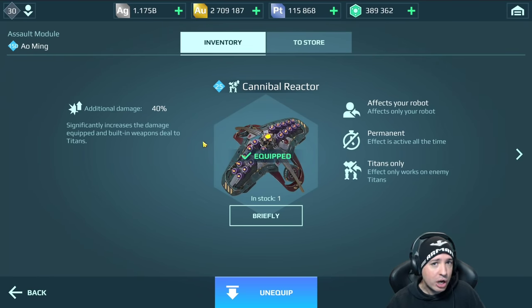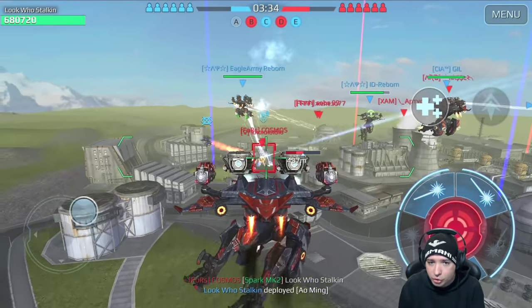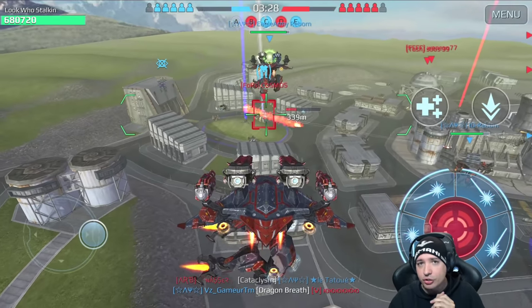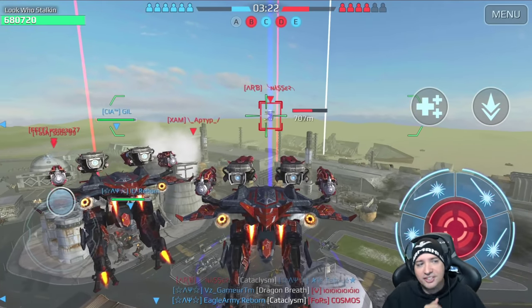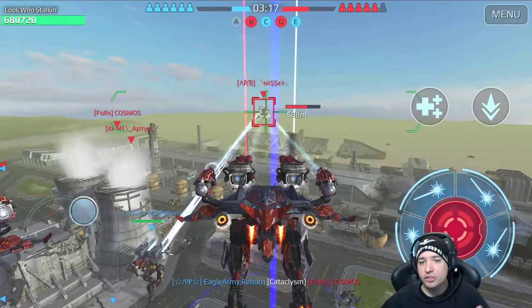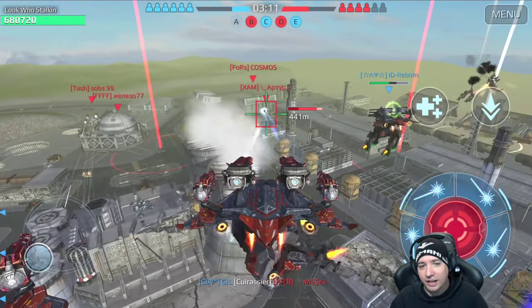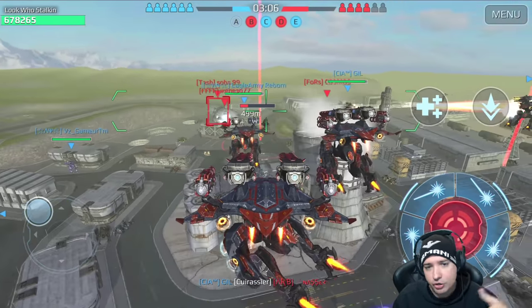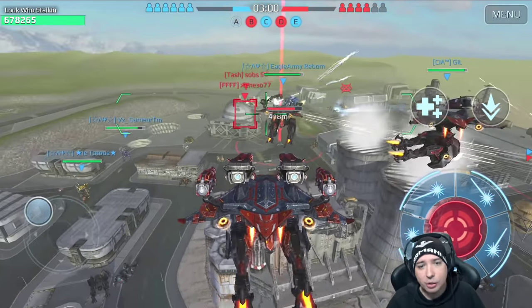The cannibal reactor increases your damage output against other titans by 40% per module. The Ao Ming can carry three of them, so you can have 120% damage increase against other titans and therefore make an anti-titan titan. But at the same time, your titan loses all damage boosts versus regular robots, so you won't be sniping other robots very easily anymore. Is the titan module worth switching for the anti-matter reactor that we've already been using?